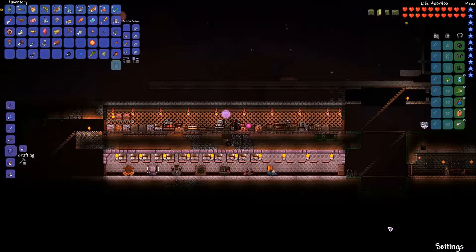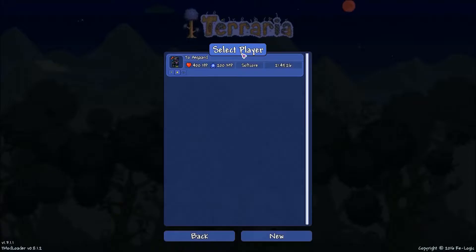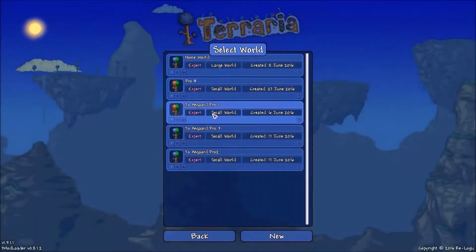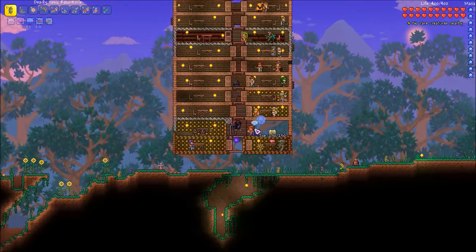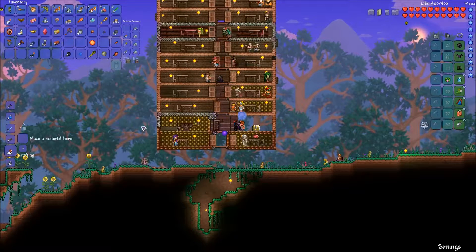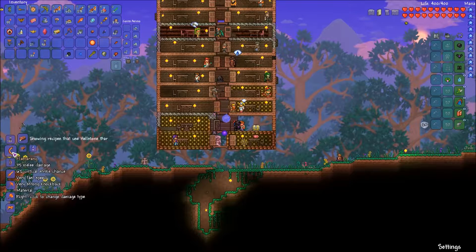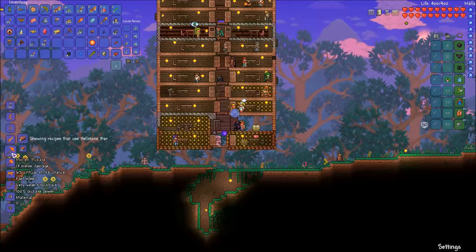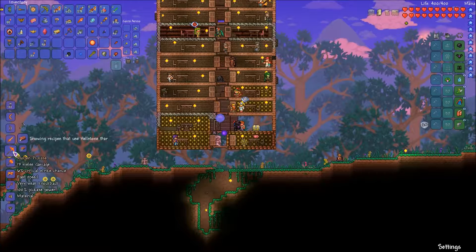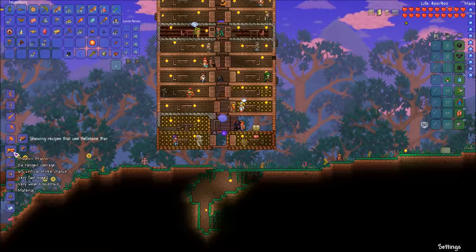We've got a few of those. We'll be able to get the flame meringue, which is actually pretty nice, the molten fury, and the fiery greatsword. A lot of these are materials, so we'll be able to combine them with other weapons and get some really nice things. There's also this phoenix blaster, which is pretty nice. The imp staff is pretty good — summon 27 damage, though it's kind of slow moving. We'll be able to make the molten set, which is quite a bit of a defense increase.